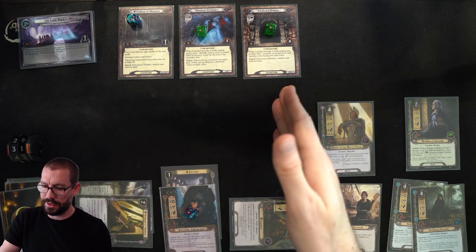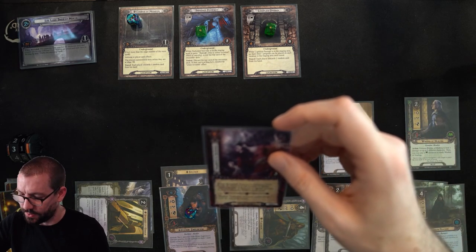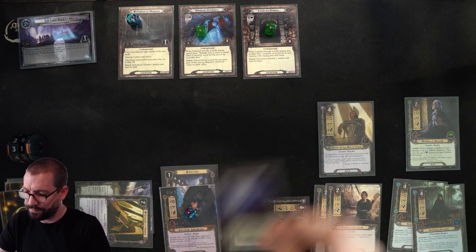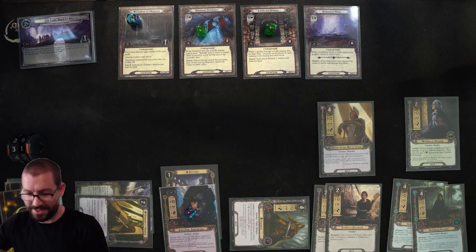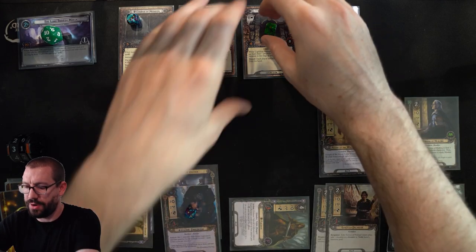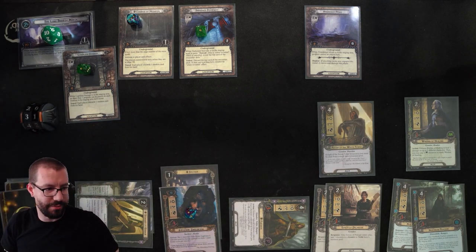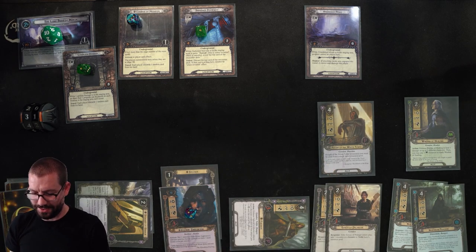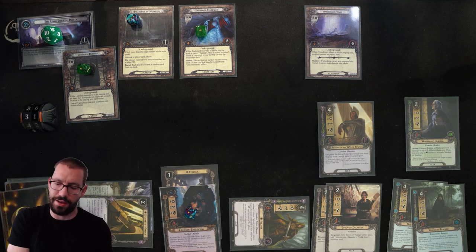We reveal Grabbed by Spiders — it just surges because there are no spiders in play — then Abandoned Mines. So I send 20 up against 10, meaning I'll make 10 progress. I'll choose to travel to the Lightless Passage, causing me to discard a random card from my hand. My hand is very thick, so this is going to be fine. I discard a Gandalf, which I haven't needed yet but might soon.